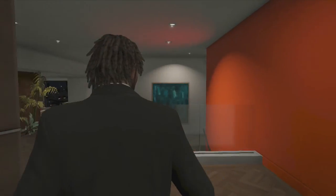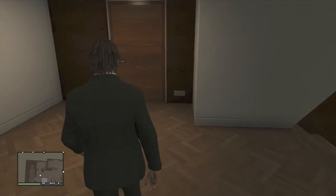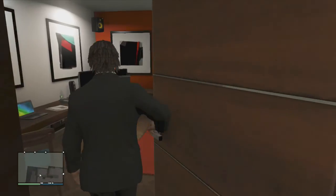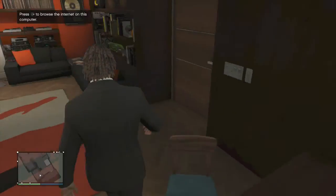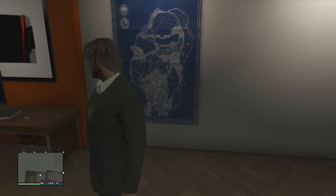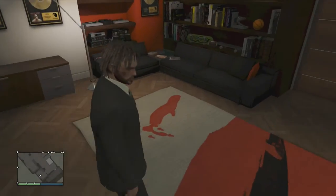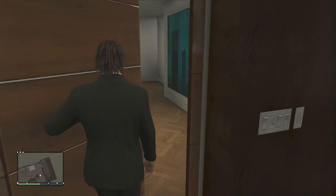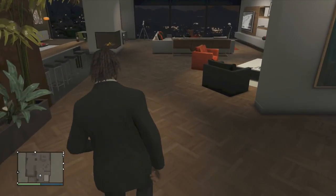So here we go — $400,000 penthouse. Right off the bat to the left, we have the planning room, which is gonna be a necessity for planning heists. You can browse the internet over here. This room is necessary — you're gonna need one of these types of rooms to plan heists, use this map, and have a really fun time making shit tons of bank.